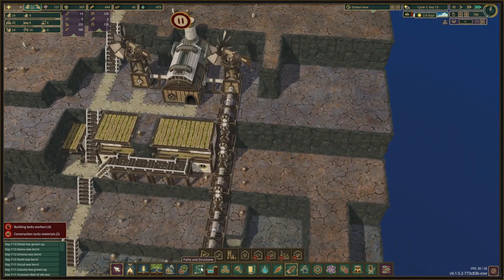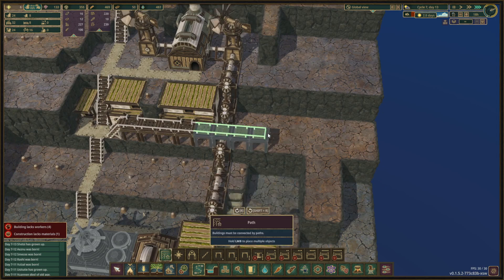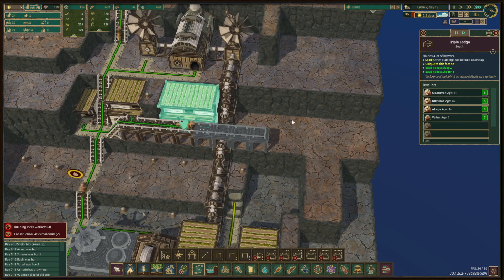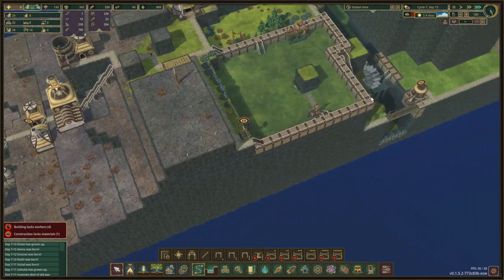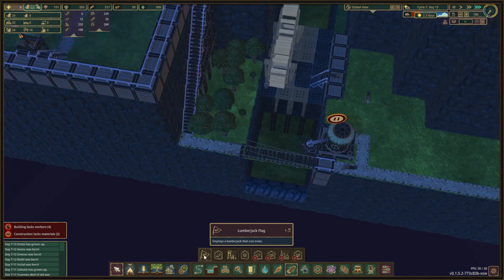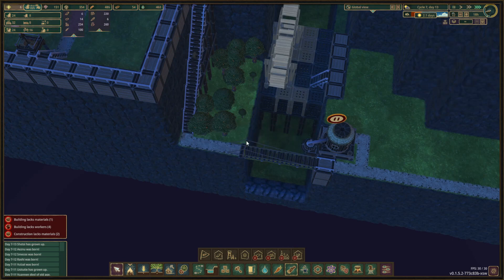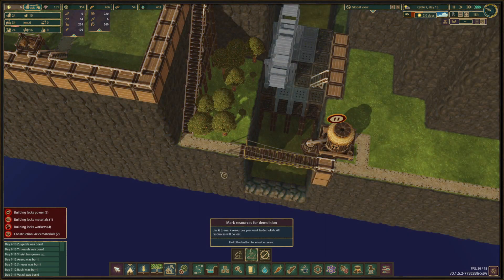I'm gonna continue building, at least to here. Then we can build another triple lodge over here. We have water pumps here, here, and on this side - we probably want another one on this end. I'm gonna cut those trees. Does that connect? I don't think that connects, that's a bit of a problem. We have to delete one of these without cutting it - that is unfortunate.